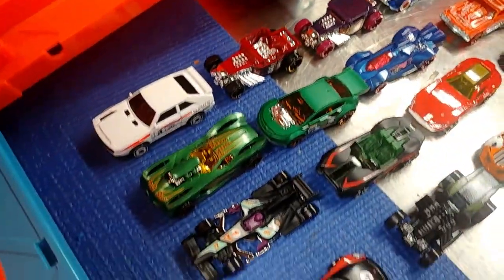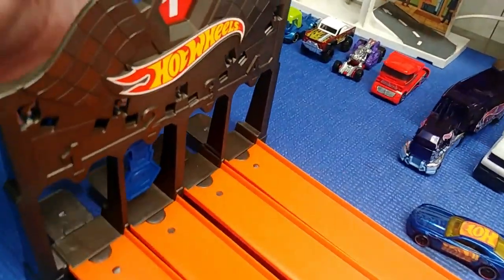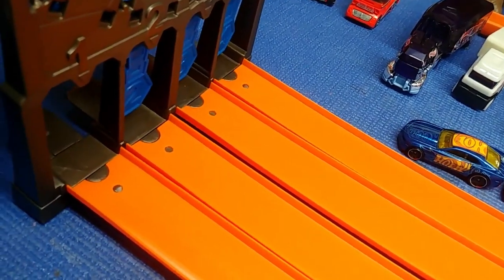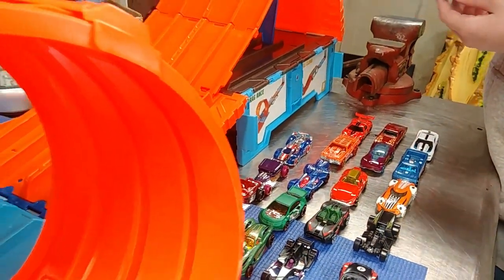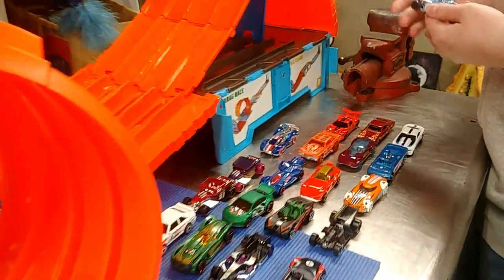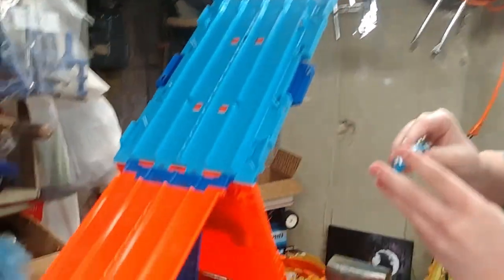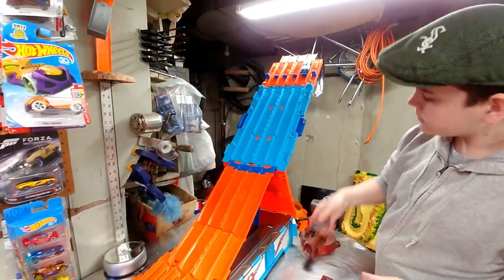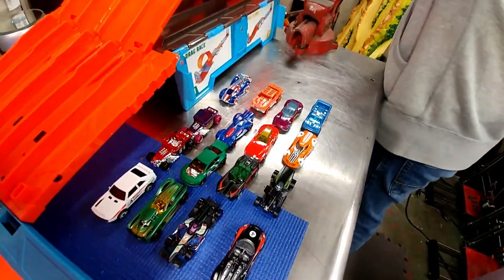We're going to take a brief pause and try some of these cars on the track as a bonus. These are our 20 cars from the multi-pack — we just lined them up in rows of four because we have four lanes. We're going to go ahead and do a race to see what happens. The goal is to see who gets through our gate first. We're using the race crate that I previously reviewed. Whoever goes first, we're just going to eliminate the rest. We're going to see how these cars that were packed into this 20-pack actually work.